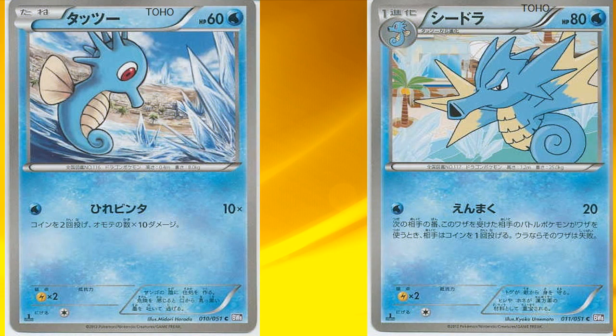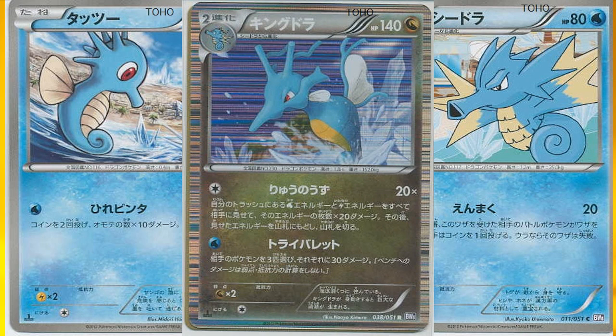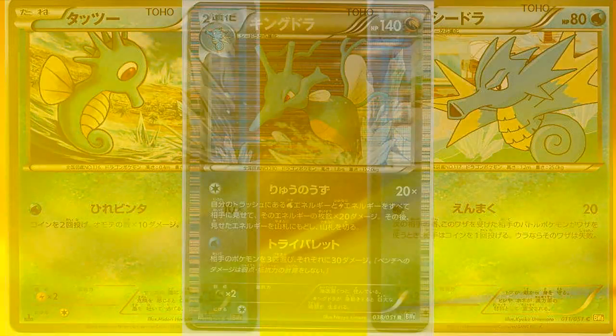Then we have Horsea and Seadra, which aren't that interesting, so we'll go to the last evolution line, Kingdra. Its first attack states: shuffle all Water and Lightning energies from your discard pile into your deck, and this attack deals 20 damage times the number of cards you shuffled back. So this could be really powerful in the late game. Its second attack deals 30 damage to 3 of your opponent's Pokémon for only one Water energy — compare that to Triple Laser from Registeel that deals the same thing for 3 energies. So Kingdra definitely has potential in the near future.